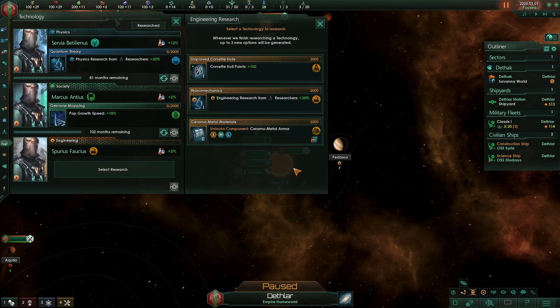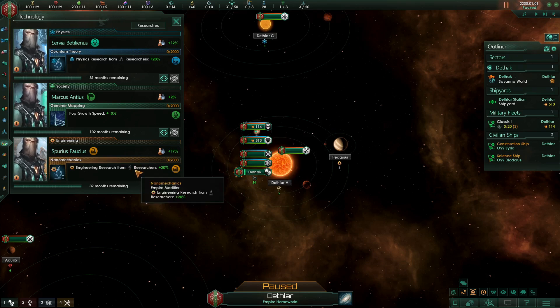Finally in engineering we're going to go with the plus 20% to research, for the same reason as physics. Better armor we don't need immediately. Increased hull points is nice but quite expensive. So we go with plus 20% research. If I'd seen any technologies down the robotic path at this point I would have taken those, but I don't.